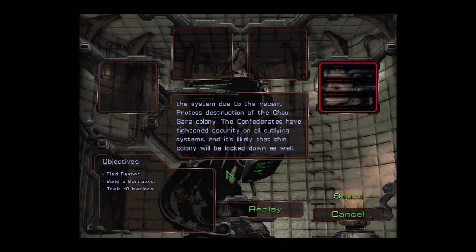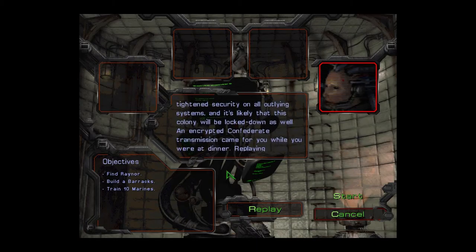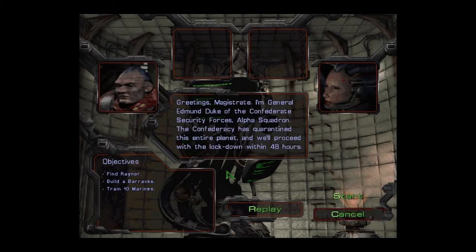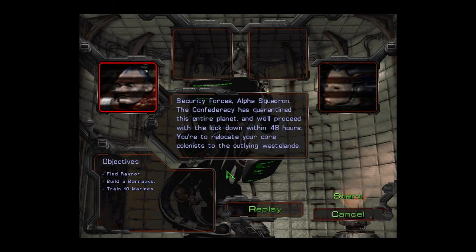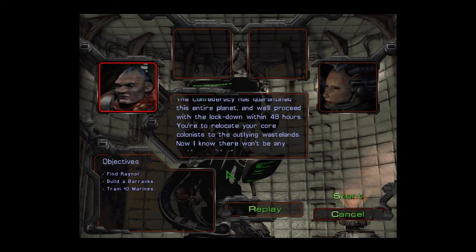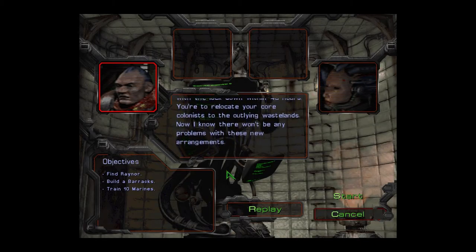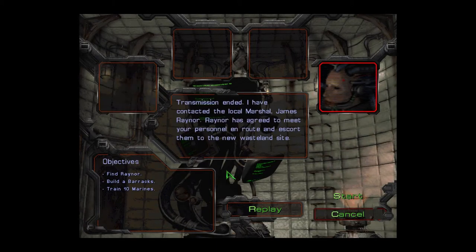The Confederates have tightened security on all outlying systems and it's likely that this colony will be locked down as well. An encrypted Confederate transmission came in: 'Greetings Magistrate, I'm General Edmund Duke of the Confederate Security Forces, Alpha Squadron. The Confederacy has quarantined this entire planet and will proceed with a lockdown within 48 hours. You're to relocate your core colonists to the outlying wastelands.' Transmission ended. I've contacted local Marshal James Rayner - he's agreed to escort your personnel to the new wasteland site.